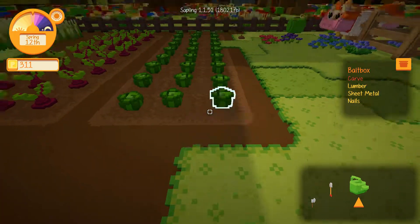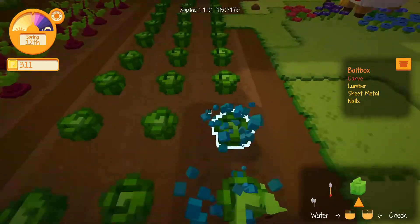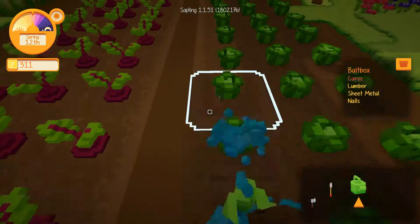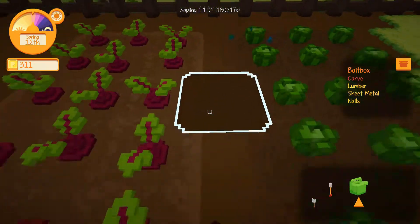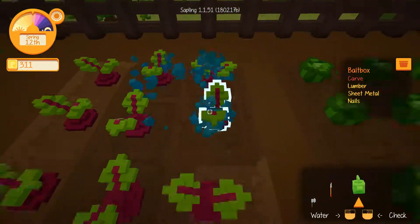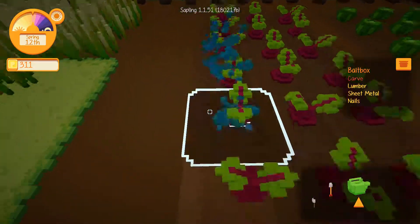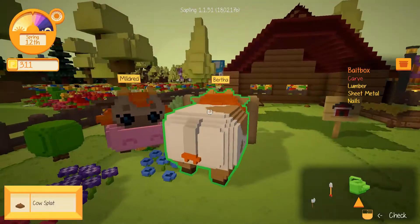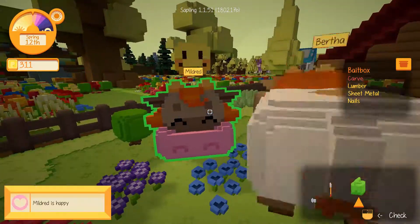First things first, we should probably get our crops watered. Thankfully it's not really a chore because this game is wonderful and it lets you water your crops nice and quickly - you just stroll across them like this. It really helps if you don't mess up your lines like that, but we've fixed that one now, so that's good.